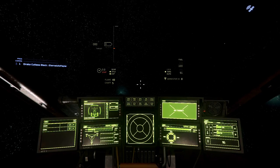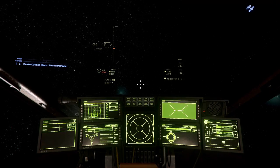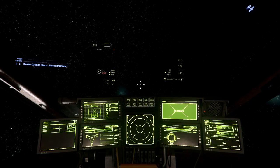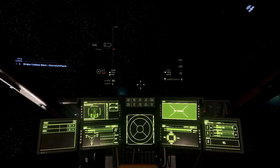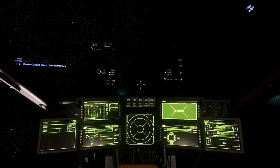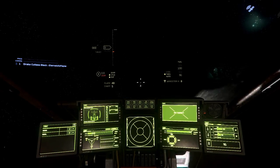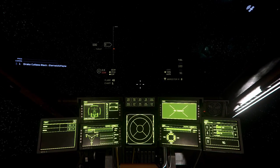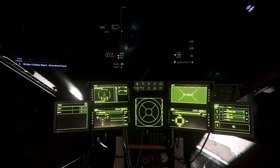The warning popped up right as I came to a stop, so I have a little better coolers on my ship than you'll have on a smaller ship. Different ships in this game act completely differently — they fly differently, they have different capabilities, and you'll just have to learn as you go when it comes to each different ship.